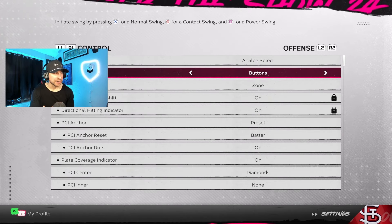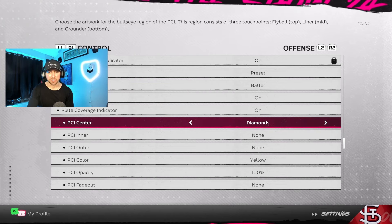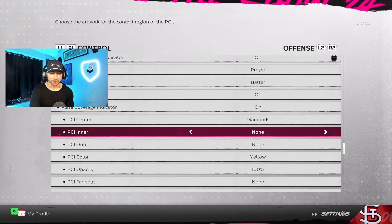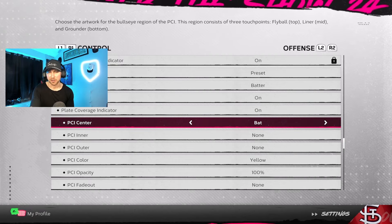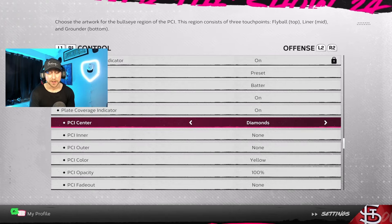When it comes to the actual PCI settings of your batter, I've always been a fan of the just-bat piece on the PCI center. I've noticed in this game, however, I've been really efficient and consistent hitting the ball hard — especially perfects — with just diamonds. That's my personal opinion. But my approach when I get to higher difficulty, especially Hall of Fame, I like to do diamonds and maybe wedge. On legend, I'll either do diamonds or the bat — I'm not sure why, but it makes me focus and lock in and find the pitch spin of the ball. In Show 24, diamonds is the best PCI setting.